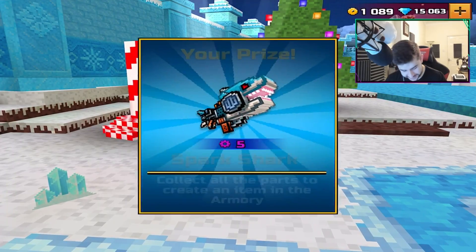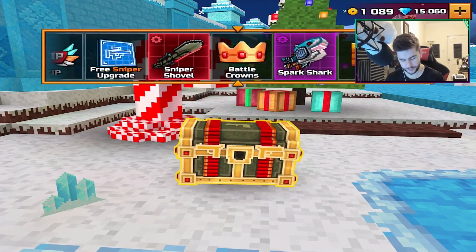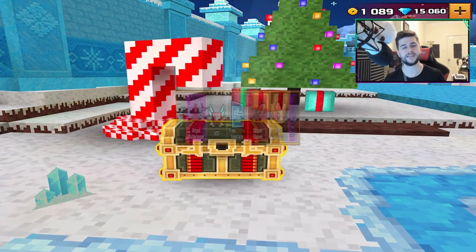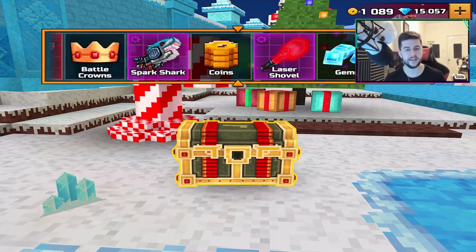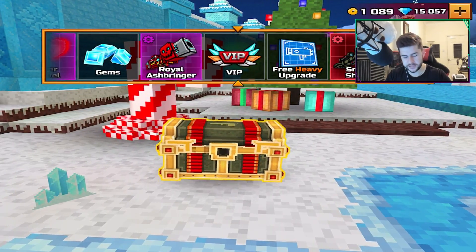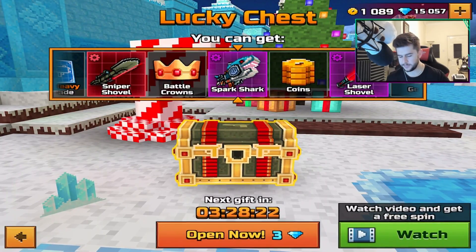I needed a primary weapon upgrade for my weapon. VIP. I just want to get the Battle Crown one more time before we jump into a game. We'll start off with Sieges, then we'll jump into some Ordinary Games — Pool Party, Atlantis — because I'm fully enjoying Atlantis at the moment. Free heavy upgrade? No, thank you. Also, recently I've started to use the Circus Cannon. I don't quite have the Big Buddy, so I've been using the Circus Cannon because it's kind of like the Big Buddy's brother.